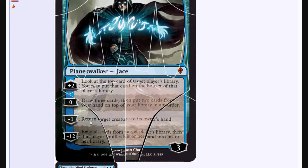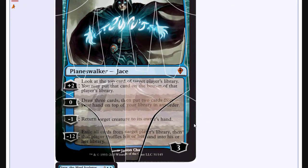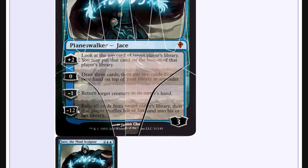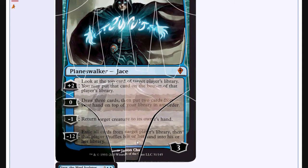For minus 1 you can return target creature to its owner's hand — it's a no-mana bounce spell. So even if you just drop this guy for 4 and for 3 turns in a row bounce something, that wouldn't necessarily be horrible. And then minus 12 — which you'll probably never get to — exile all their cards from their library and then their hand becomes their library. So basically you win the game as long as they don't have a board presence that kills you. For minus 12, it should just say you win the game.